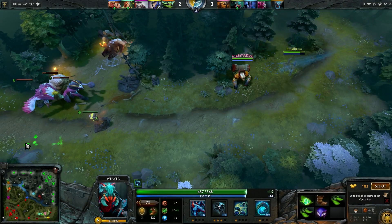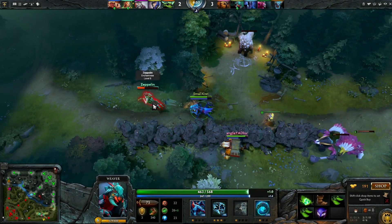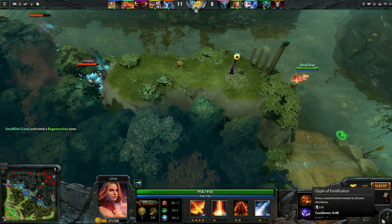Warding in Dota 2 is all about gaining an advantage over your enemies by getting vision of the battlefield. The beauty of wards is that they let you see your enemies without them knowing they've been spotted, and this allows you to set up ganks on lone heroes, or to avoid ganks by catching sight of your opponents ahead of time.